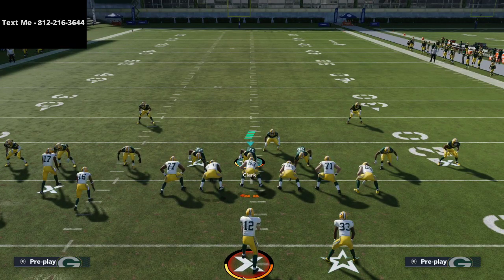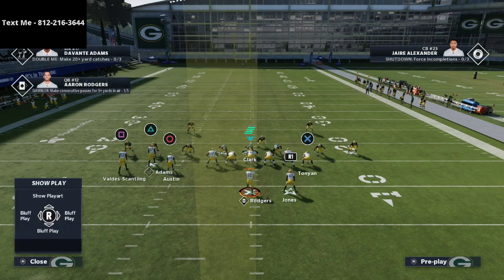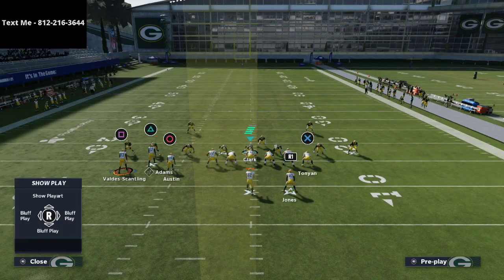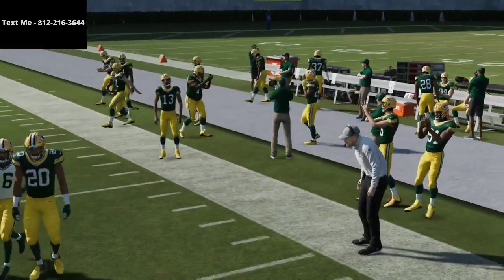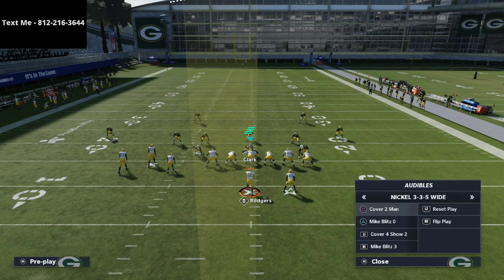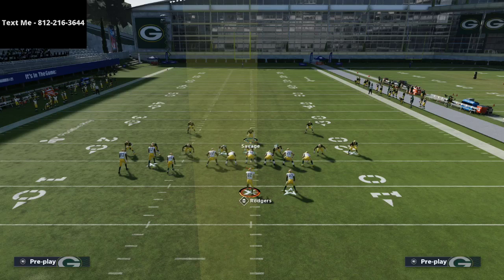Same combination here — Tight End Corner — but the only difference is we're going to drag the tight end. The reason is we want better pass protection, and also a better check-down if things get hairy. Let's see if this works — watch that outside third. The outside corner breaks on the ball. Unfortunately that's unfortunate, so there's one more thing to test: if we can get that tight end to block, that's huge for the totality of the offense.